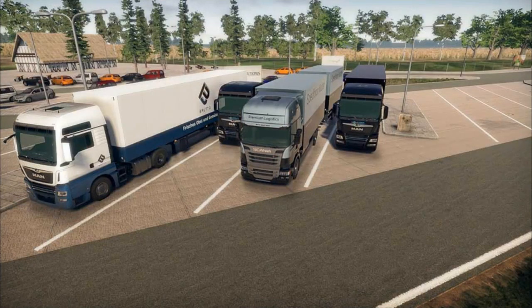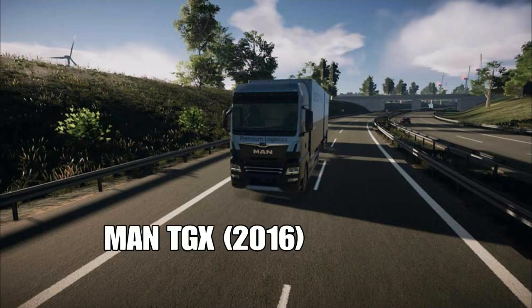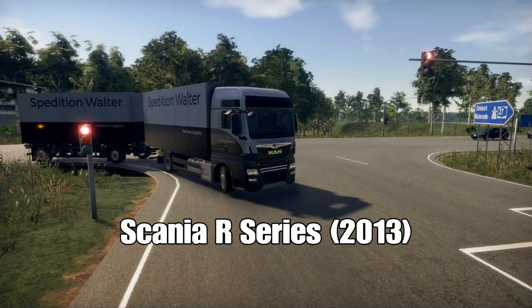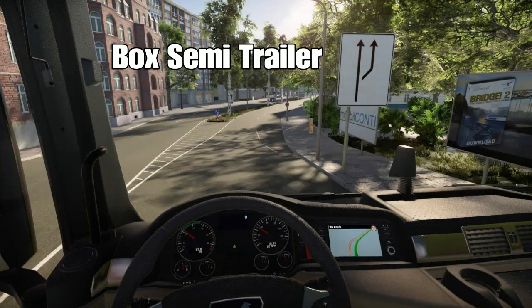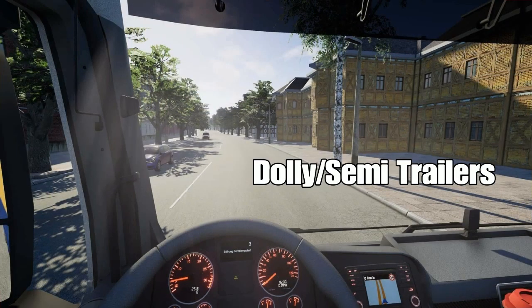Here are the vehicle features. We have licensed vehicles from Scania and MAN: the MAN TGX 2016 as semi-trailer 4x2, box 4x2, and box 6x2; and the Scania R Series with a 2013 plate also as semi-trailer 4x2, box 4x2, and box 6x2. For trailers you get a box semi-trailer, a tandem, a bolster, and a giga liner — that's a dolly plus semi-trailer.